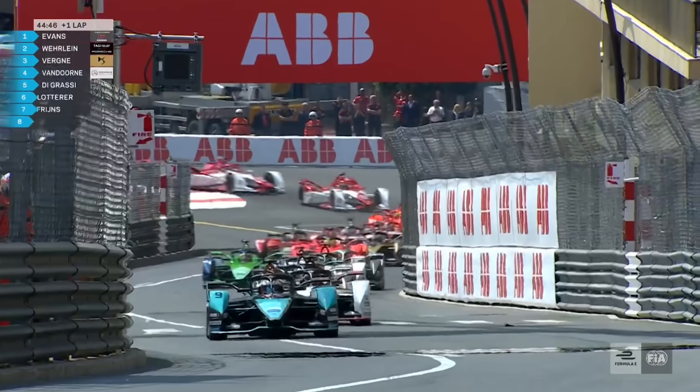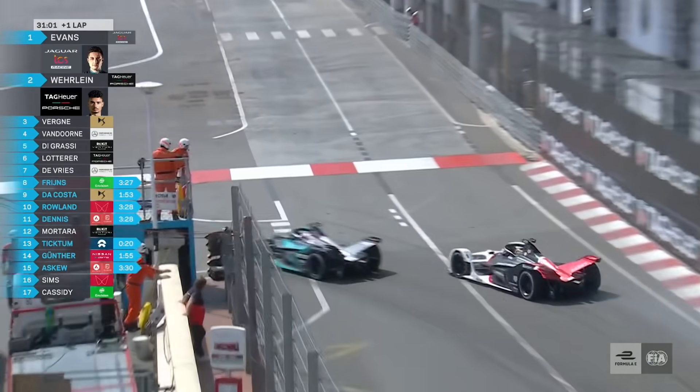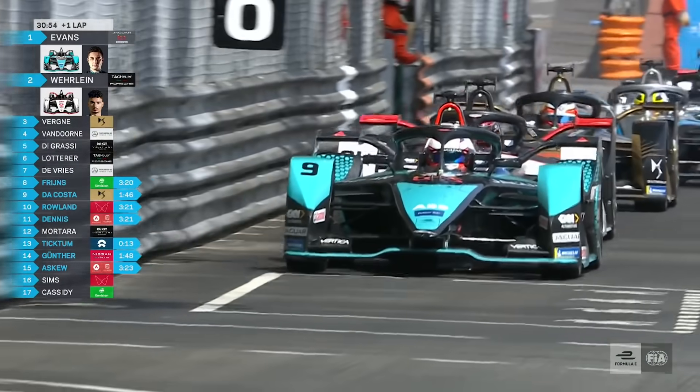Robin Freitz cuts the corner — he will maybe lose a position there. Verlein comes for the move, side by side into the chicane. Big lockup from Verlein. Really interesting decision, and these two battling it out is bringing the rest of the field into play.